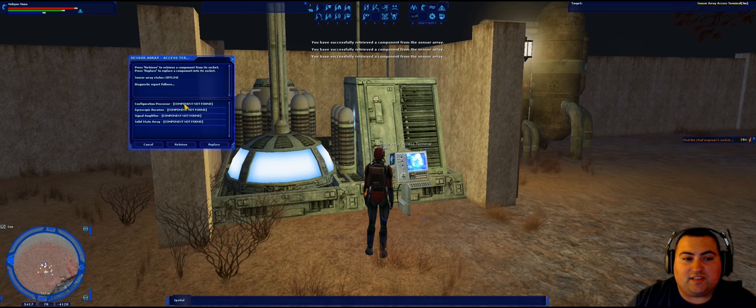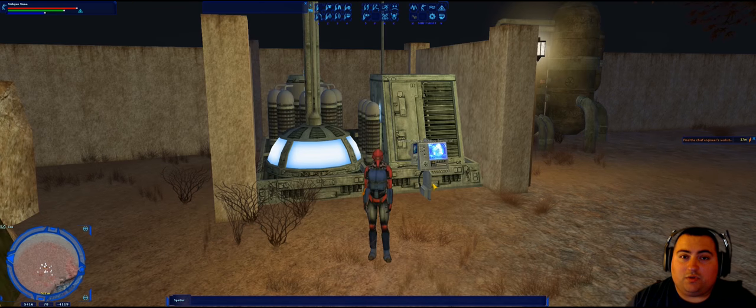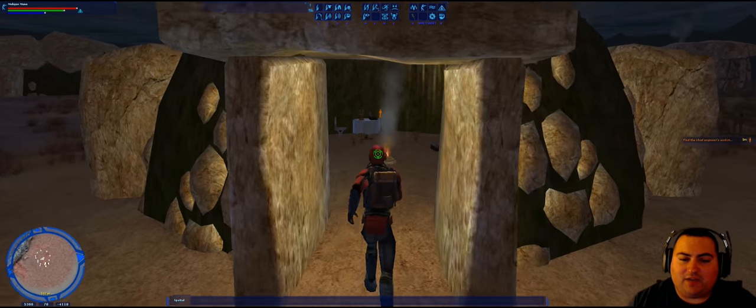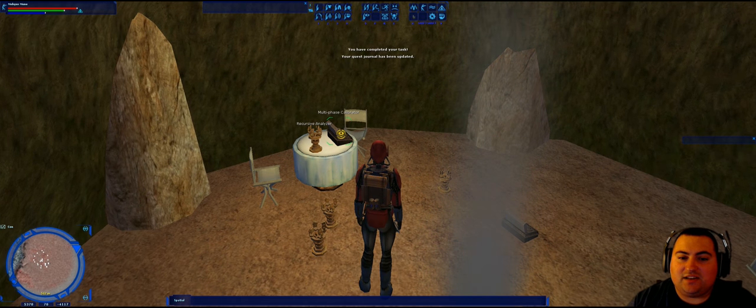Click on each of these and click 'Retrieve' — that's going to remove the broken components from the sensor array. Once they're all removed, it will say 'component not found' because you have them all in your inventory. Once you have all of them, turn around and go into the hut that you have a waypoint to. You'll find a couple of things you can interact with on the floor and on the table: a recursive analyzer and a multi-phase calibrator.